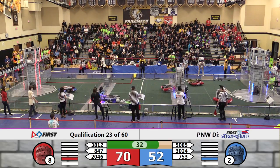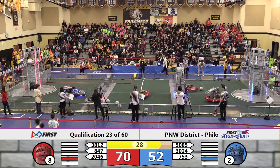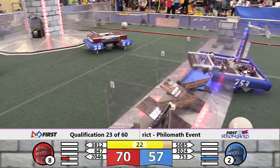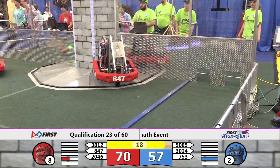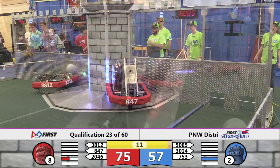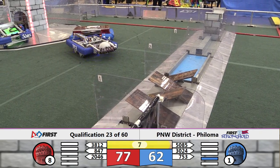My favorite team, 3024, still just kind of hanging out in the red courtyard, trying to see what they can do to contribute. 1053, the High Desert Droids, across the Cheval de Frise. Both alliances have now breached — that ranking point is in the bank. We hit 20 seconds remaining. 38-12, Bits and Bots, holding onto a boulder on the red alliance side. 2046, the last red alliance robot to the party. Bits and Bots find the low goal.